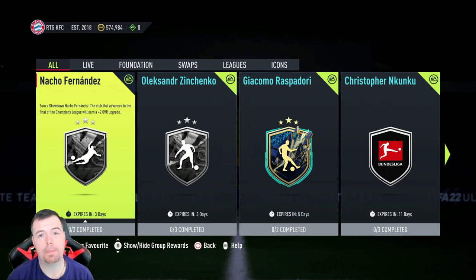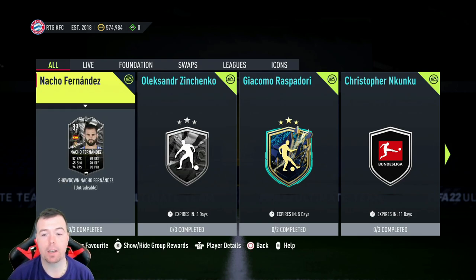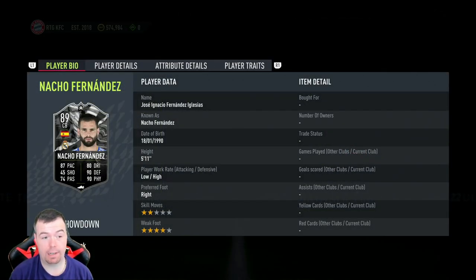Hey guys, what's going on, KingFlipper here. Welcome to another Showdown SBC video. Today we have Nacho Fernandez — obviously the Champions League matchup between Man City and Real Madrid. It's a really decent looking center back, but I have a feeling this isn't going to get upgraded. It's still cheap for what it is. We've got an 89-rated center back with 87 pace, 45 shooting, 74 passing, 80 dribbling, 90 defending, and 90 physicality.